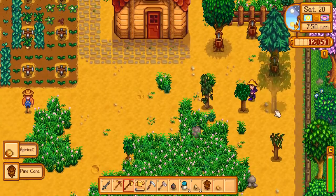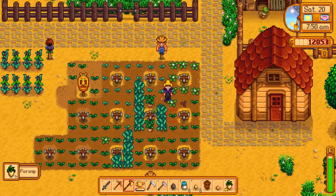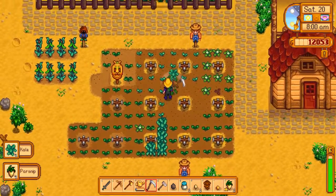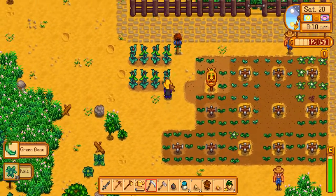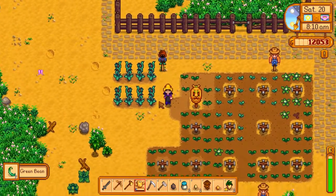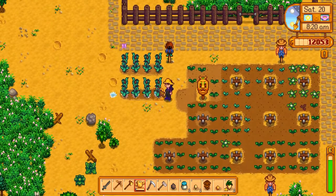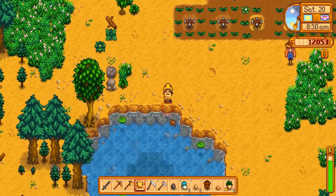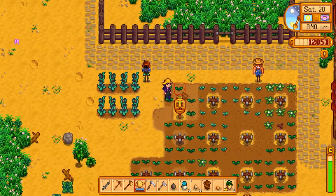We want to grab some apricots and see how we can make those. There's a bit of kale as well, which is nice — plenty of green beans, lovely. Water them the right way — come on, water them.